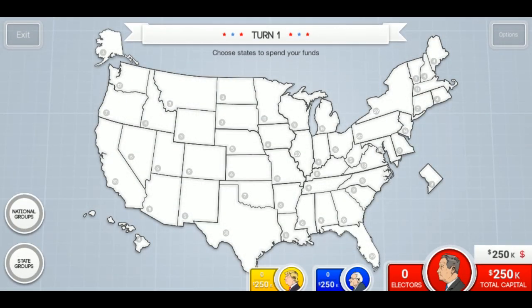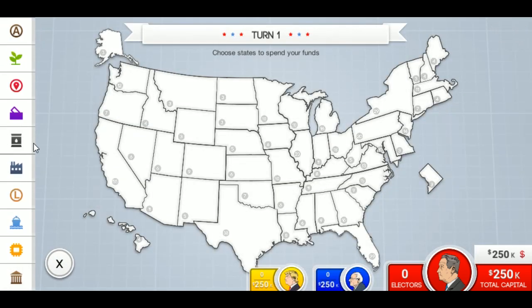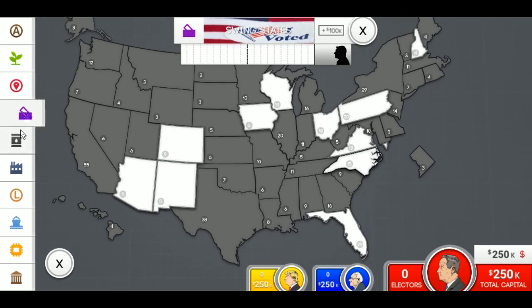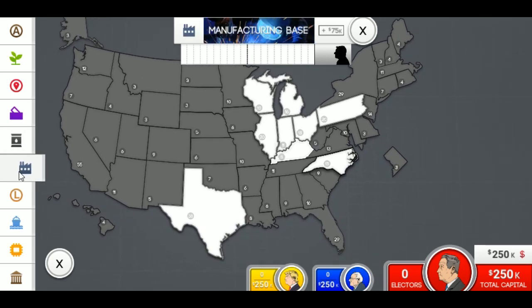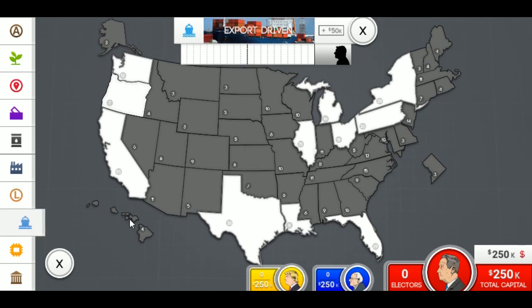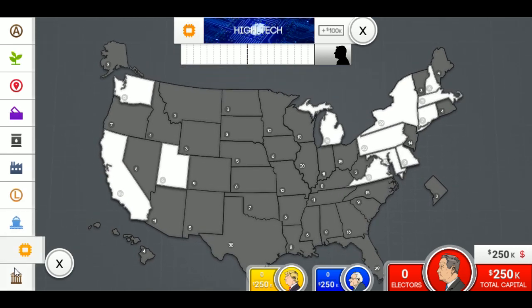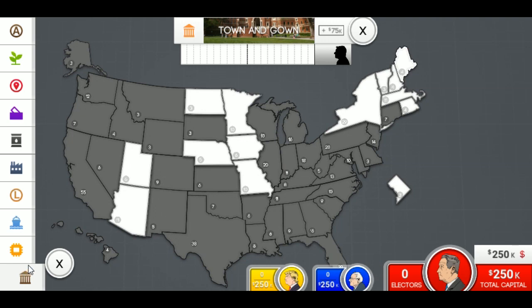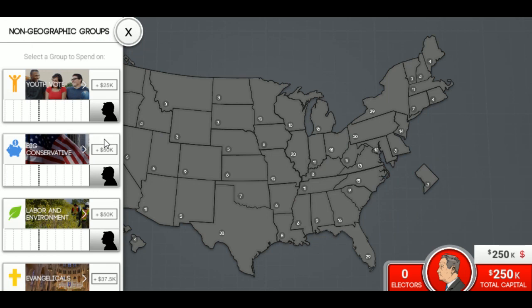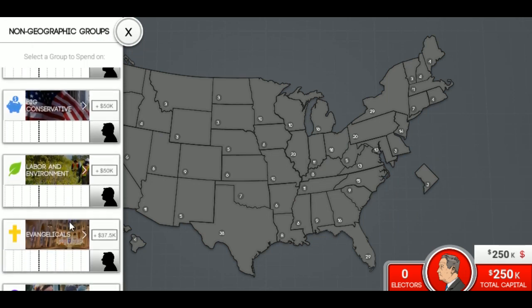I watched a little tutorial. So we've got money, we've got capital, and we can use that to spend in various states. We also have national groups as well as state groups. So for example we've got African American, Agricultural, Old South, Swing States, Oil and Gas, Manufacturing Base, Latino, Export Driven — there's a lot of coastal states there — High Tech, Town and Gown, which I guess is universities. And then our national groups: Youth Vote, Conservative, Labor and Environment, Women's, Evangelicals, the Gun Lobby.